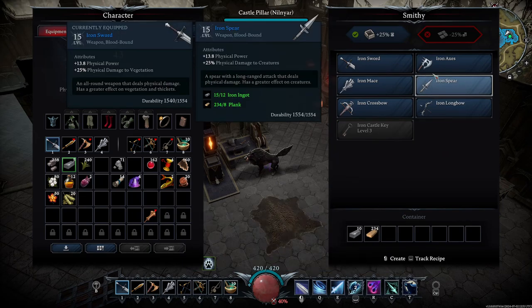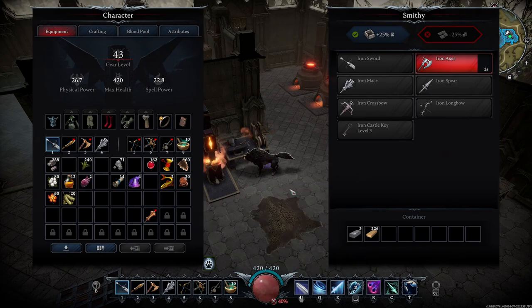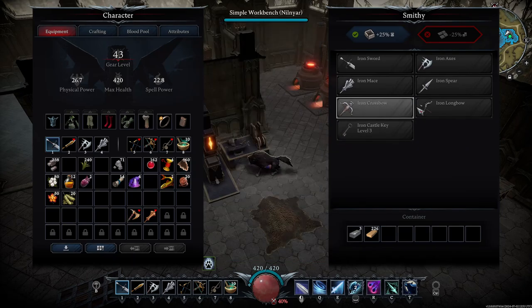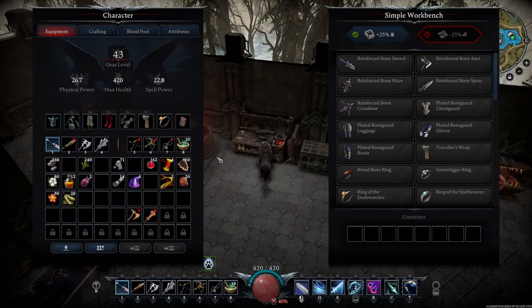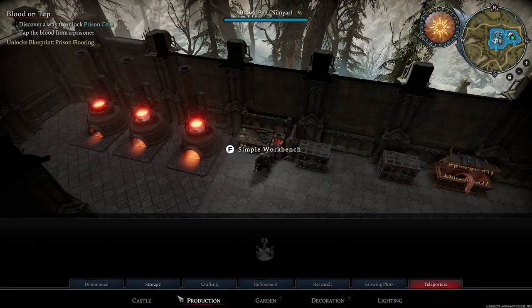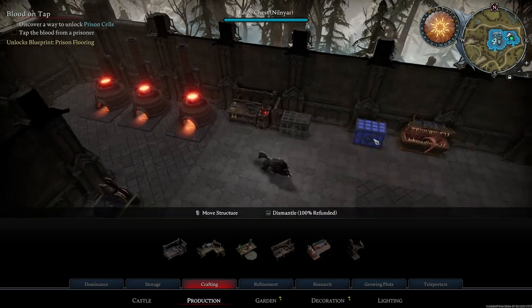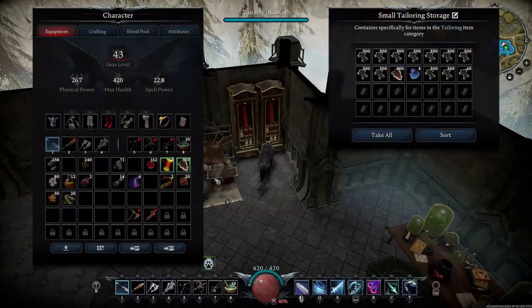We've got mace - don't need to do the axe. Do that one next. And then last will be the spear. I also want to get the longbow too - trying the crossbow so I've got a couple more. What do I still need for crafting this guy? Any cotton yarn - and I have not found any cotton yarn. I don't have the ability to create cotton yarn yet until I take out the next boss, which I think is going to be next episode - trying to take him out.